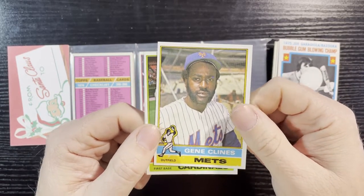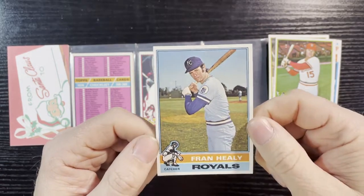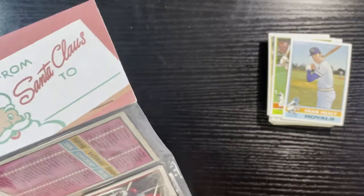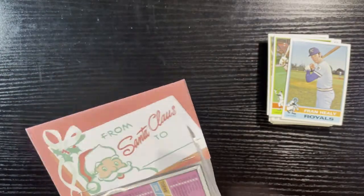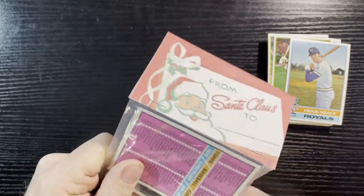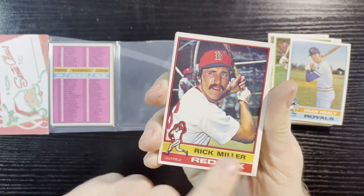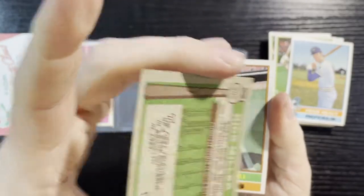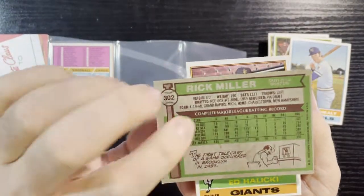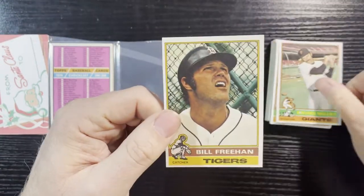Up next is Gene Clines of the Mets, Ron Fairly of the Cardinals, and Fran Healy of the Royals. Let's open this next one to get the cousin Rick card — I got a whole bunch of Rick Miller cards. I'm probably the only one collecting Rick Miller cards. Great outfielder, played many years. There he is — cousin Rick. Looks like a little printing damage, probably why they gave it away. There's the back — '72 was his rookie year. We will take that.